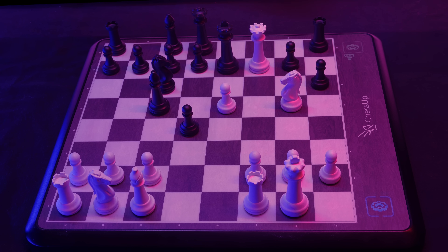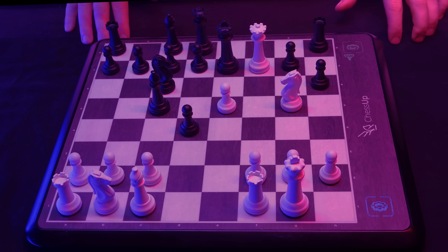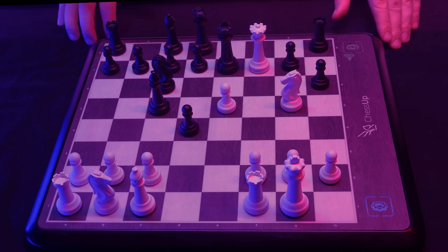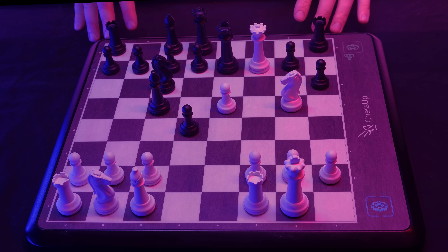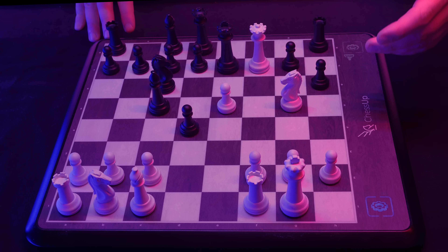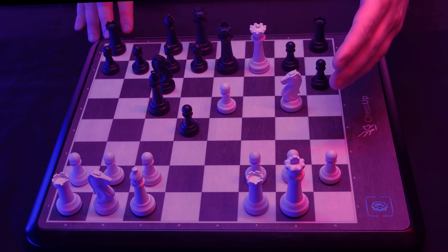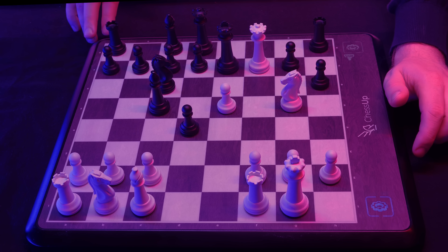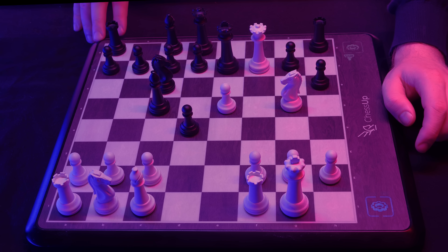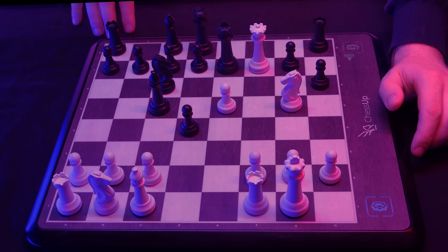Before game number two, a quick advertisement for this board — that is part of our business model here at the ASMR Chess Clinic. If you'd like this chessboard yourself, you can get a 10% discount either by picking up a voucher in reception or using the link in the description. It can light up, you can play over Lichess or Chess.com, it has handicap modes, and it can teach you rules and different strategies. It's a bit pricey, so remember to use that 10% discount.